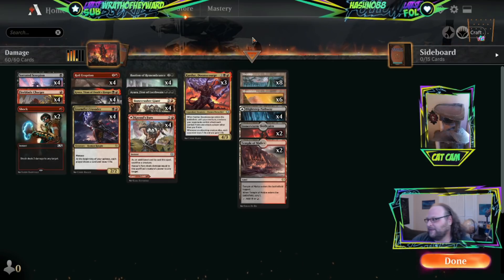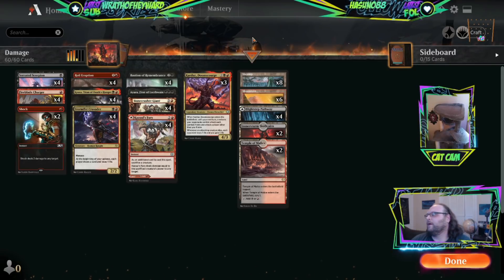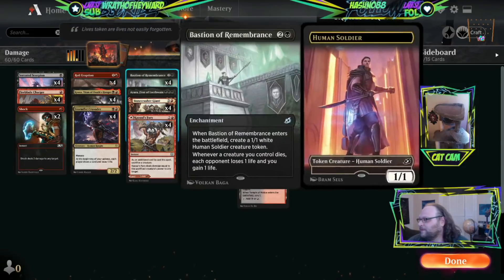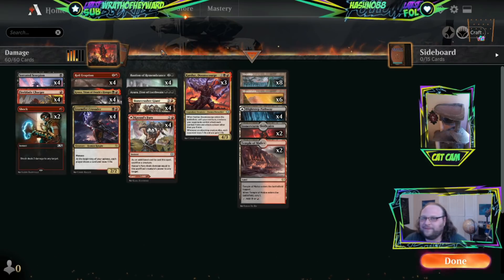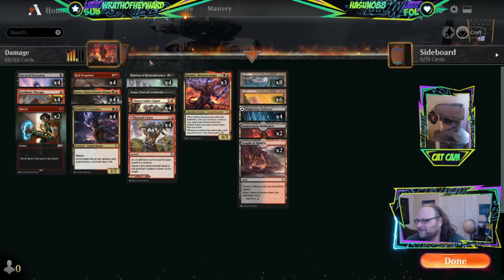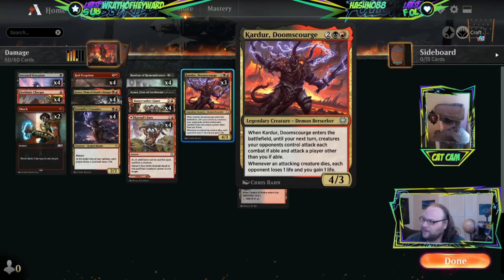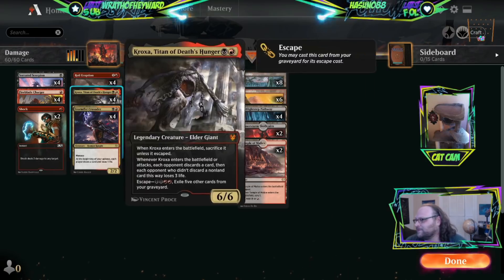Let's talk some Magic. This is a pretty mindless deck — there's really not much to talk about. I just wanted to play cards that deal damage. You could play Woe Strider and Claim the Firstborn and all that, but I want to combine Bastion of Remembrance with Carter the Doom Scourge because I think you can probably get a whole bunch of damage like this.